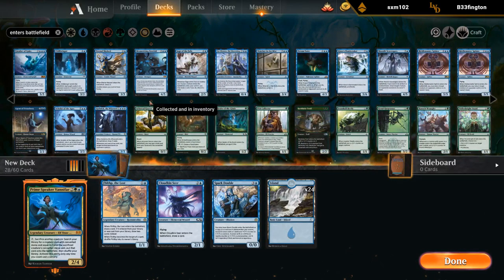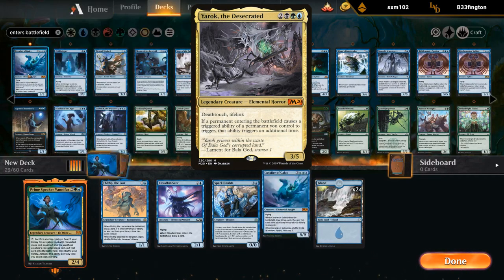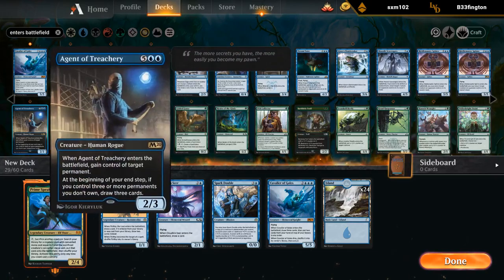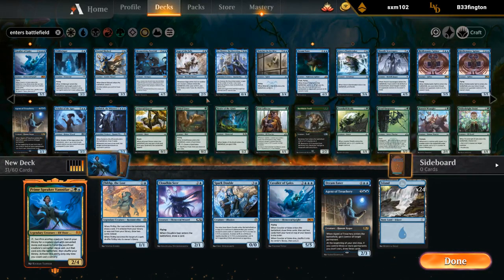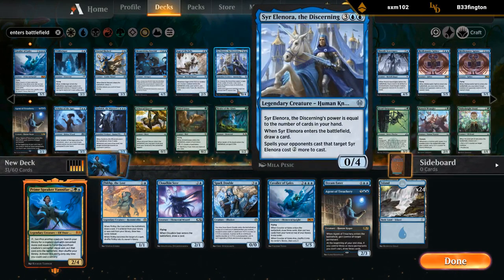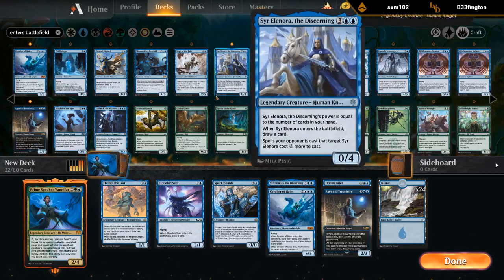We built a somewhat similar deck with the Yarok deck where we also wanted a lot of enter-the-battlefield abilities, so the two decks are probably going to be pretty similar. Of course Agents, Dream Eater, and you could make a case for Eleonora — that's something we don't mind sacrificing.